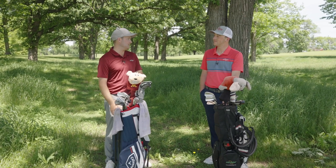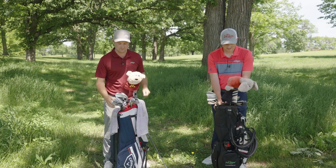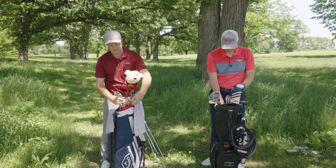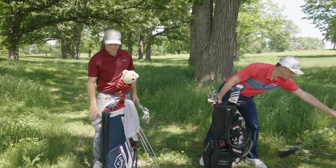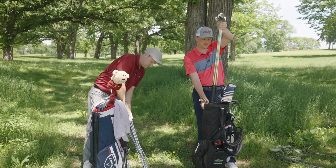Now it's time to take the other clubs out of the bag — we're not even bringing them out on the course so we can't be tempted. We're leaving driver and putter, eight iron and the 60 for Thomas. It's going to be a very light bag. We'll ride around in a cart, but we want to make sure we get the other clubs out so there's no temptation.